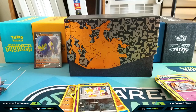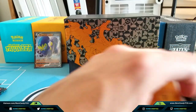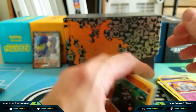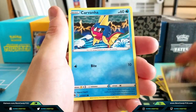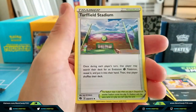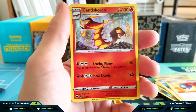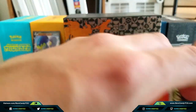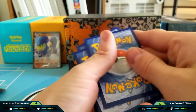Pack 6: Rolycoly, Kakuna, Galarian Zigzagoon, Carvanha, Scraggy, Fighting Energy, Turffield Stadium, Milo, Great Ball, Reverse Holo Rockruff, and a Holo Centi-Scorch. At least we got a new holo — we already had a repeat on the Machamp. If we're not going to get ultra rares, Altaria is definitely one of the other holo rares in the set that we're going after.